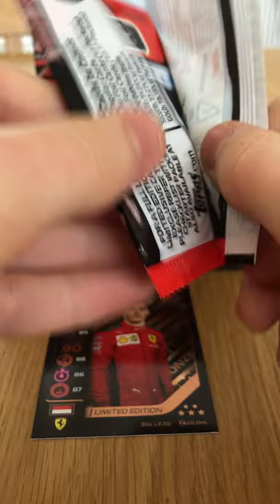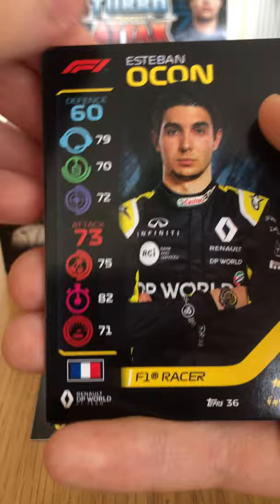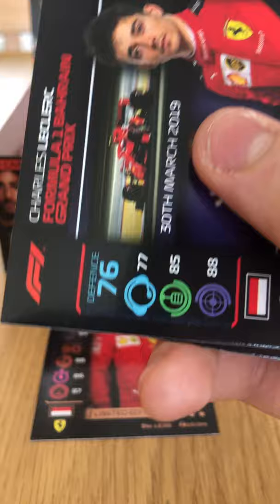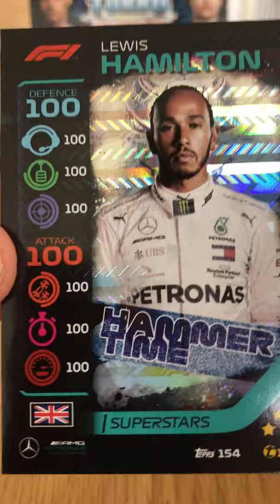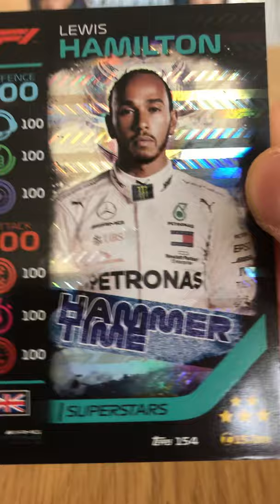Around our 15th or 16th pack now. We have Nicholas Latifi Cool Canadians. Medium Tires strategy card — plus three on defense and attack. Esteban Ocon F1 Racer. Live Action Chinese Grand Prix Lewis Hamilton — pretty cool. Live Action of the Bahrain Grand Prix with Charles Leclerc when his engine nearly blew up. And we have Hammer Time Lewis Hamilton — 100 on defense and 100 on attack. That is a very good pull, card number 154 — basically the hundred club equivalent.